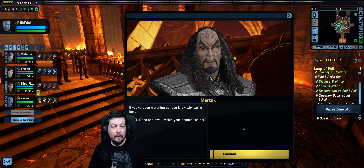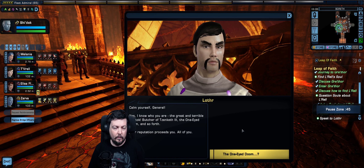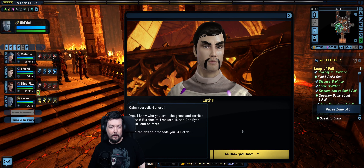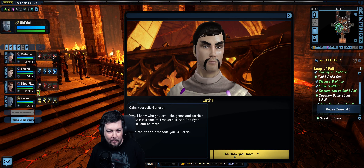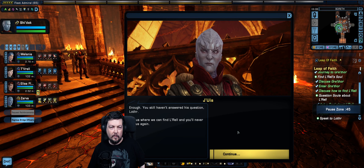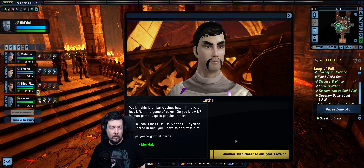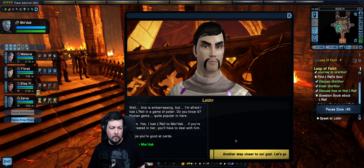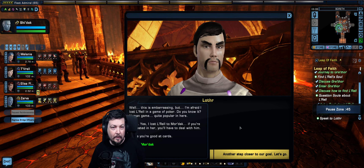Lothar recognizes them: 'The great and terrible Martok — butcher of Zencat 3, the one-eyed doom, and so forth. Your reputation precedes you — all of you.' She hasn't answered their question about Lorell. Finally she admits: 'This is embarrassing, but I'm afraid I lost Lorell in a game of poker — a human game, quite popular here.'